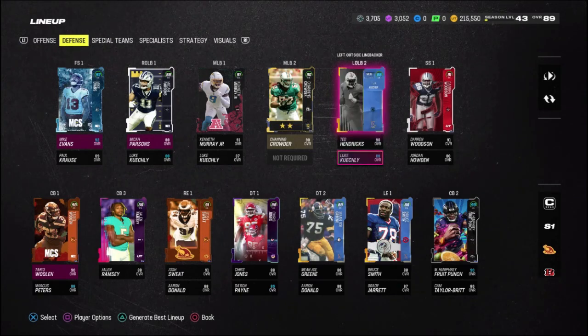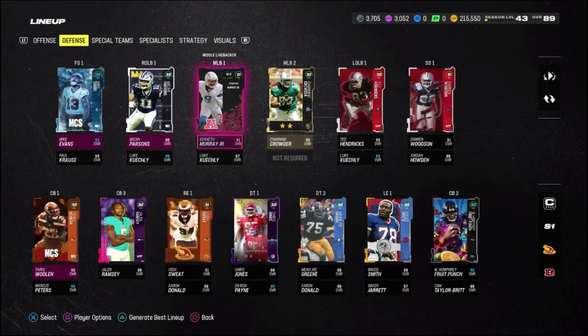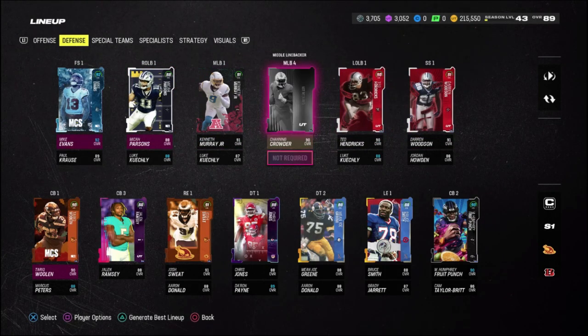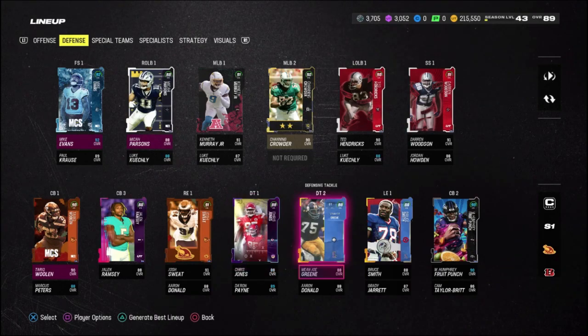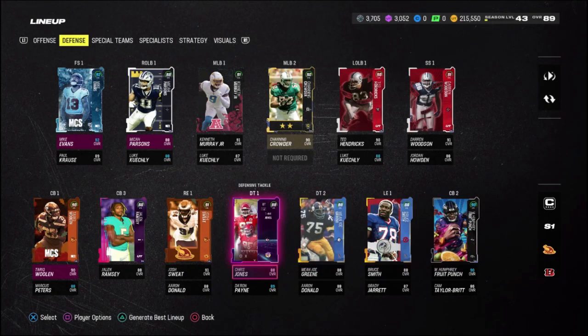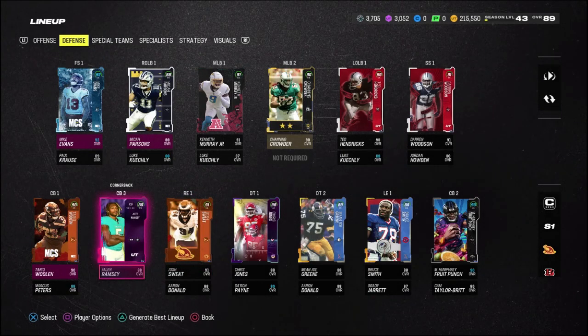As for the defense, we made a lot of upgrades in the last video. We got a really nice middle linebacker in Kenneth Murray, free Mike Evans, and also Darren Woodson who's a 91 overall. The defensive line got a whole bunch of upgrades as well. But I'm kind of wanting to upgrade the secondary, especially the cornerbacks, because this Jalen Ramsey is getting a bit dated.